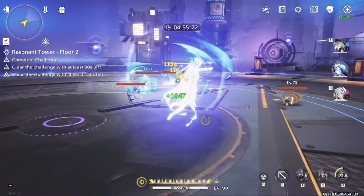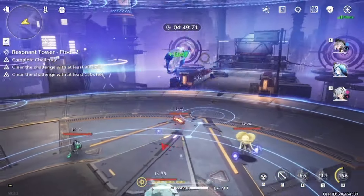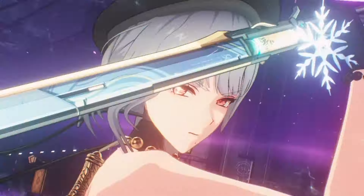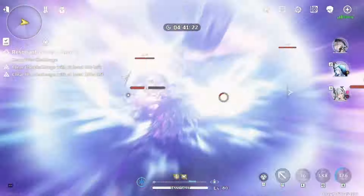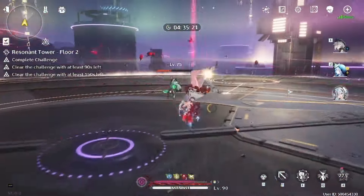I feel bad for people that pulled for Gian, because Gian got power crept hard. The only good thing about Gian was that he had grouping capabilities and AoE, but now Camellia does that pretty much better — if not just better in every way. The only downside is that she's Havoc, which is kind of bad for the enhanced tower after the regular tower, because it has some Havoc-immune enemies.